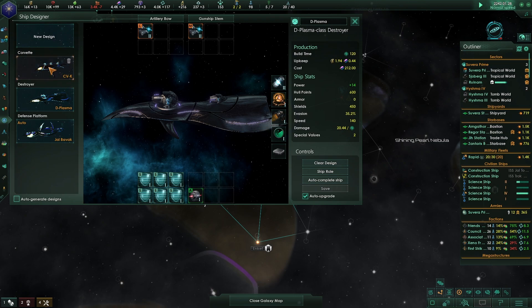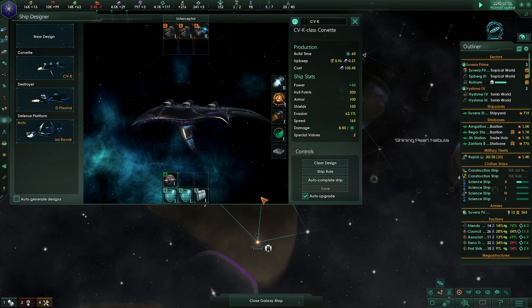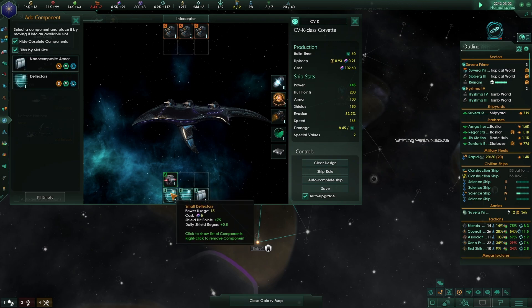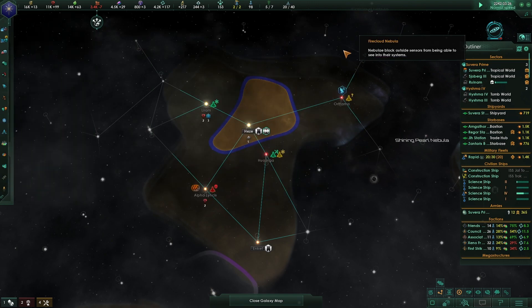Migration treaty proposed. If we go all kinetics with maybe all shields, those ships should be able to take this guy out if we get enough of them. We want to build some destroyers too.